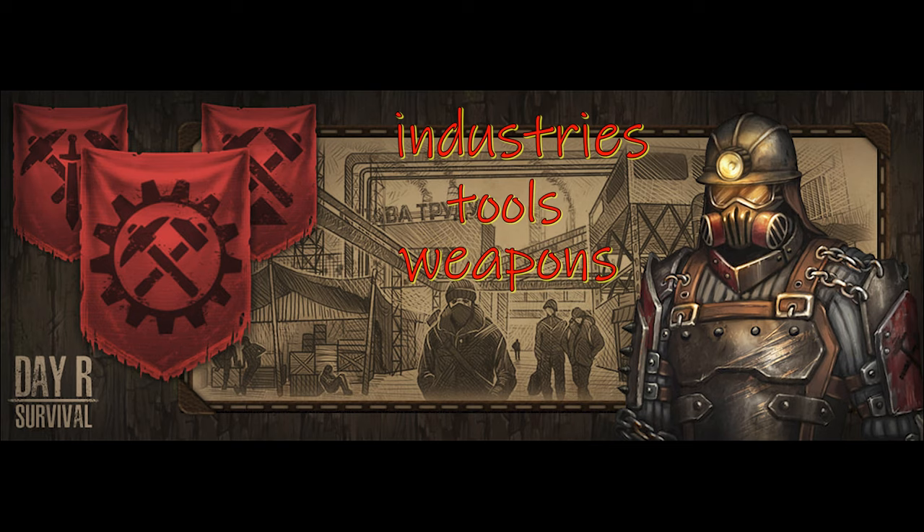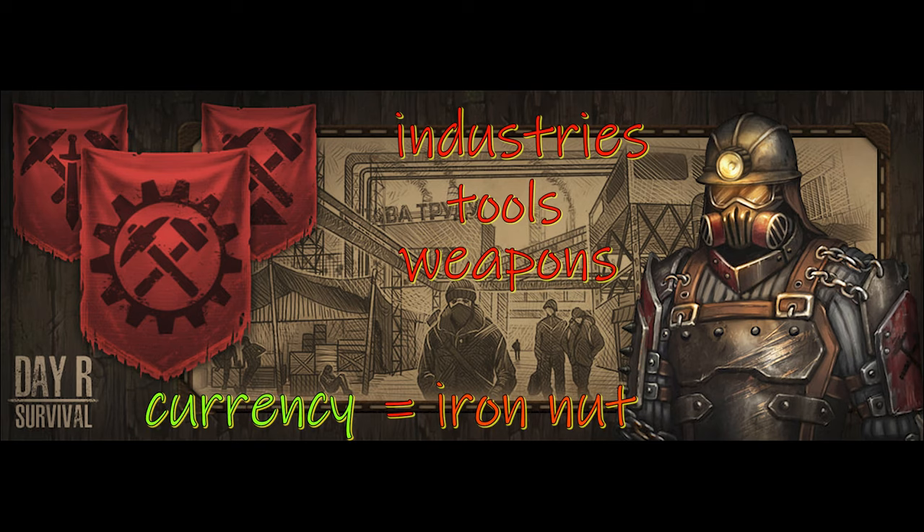But it has no medicines, no provisions, or food. So perhaps we can trade that for some weapons. Their form of currency is the iron nut. I don't know what it looks like, but basically people wear them around their necks, and you can use that to trade for items inside the red faction.